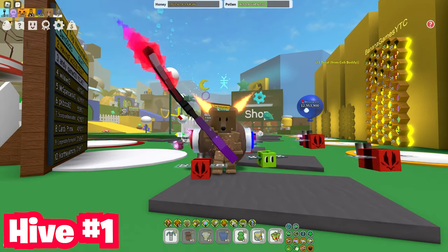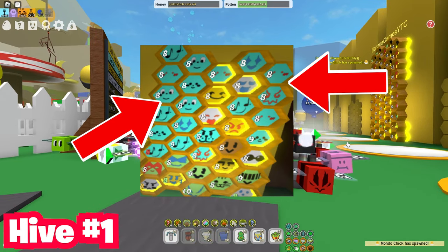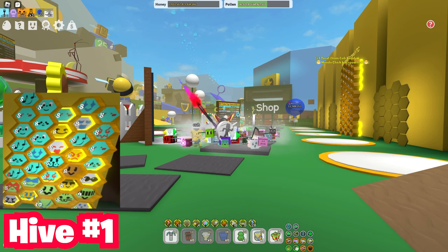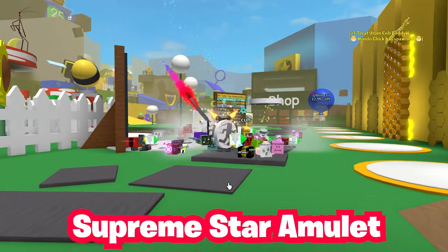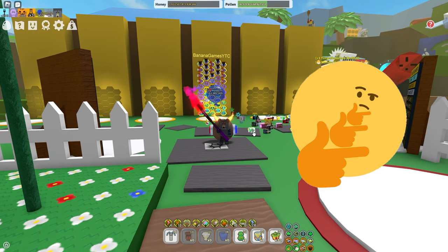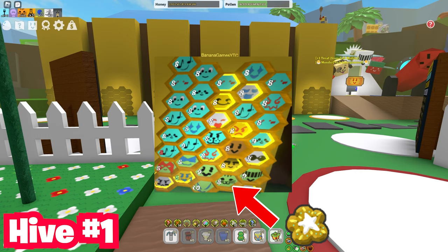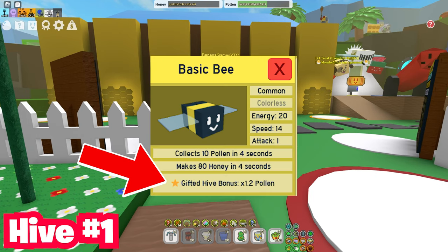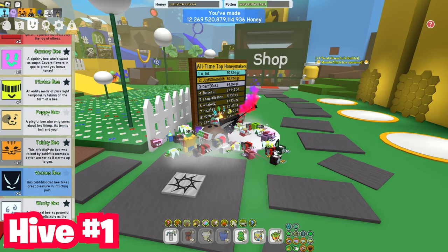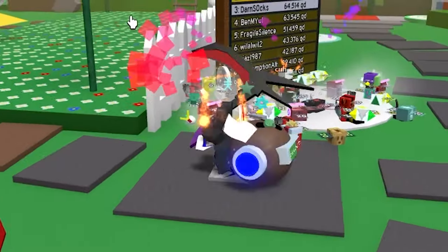Hive number one: as you can see, this hive has quite a lot of legendary bees and is mostly level eight. This person is early game with no SSA — that's supreme stamina, for those who don't know. To fix this hive, first gift your event bees, mostly the tabby bee and the basic bee, because you want those sweet hive bonuses — the 1.2x pollen and the tabby bee's 50% crit power, which is just op.